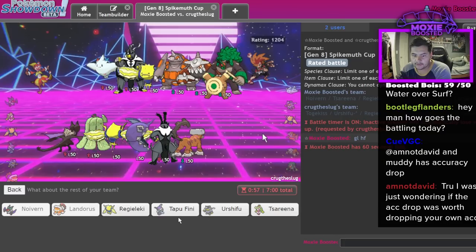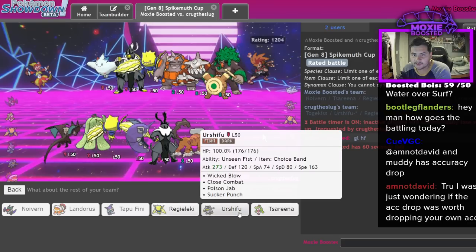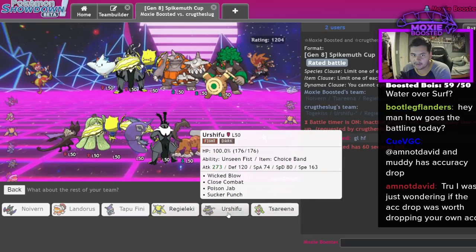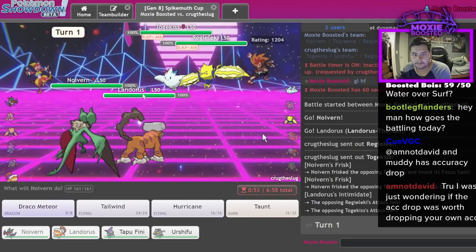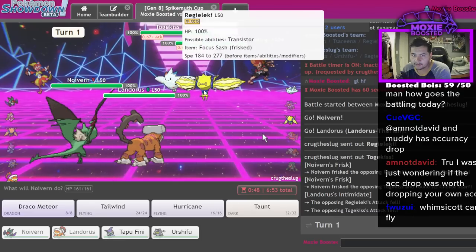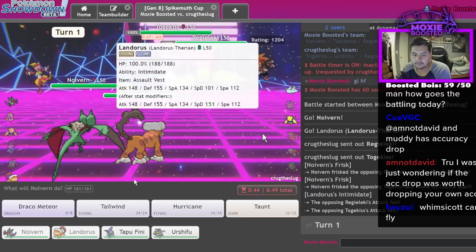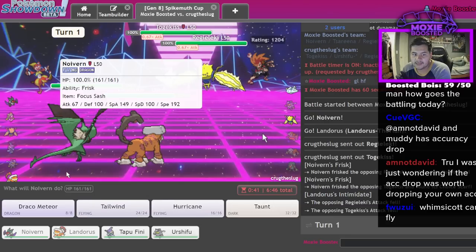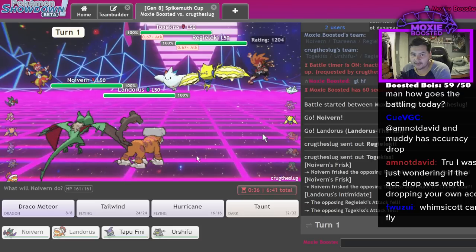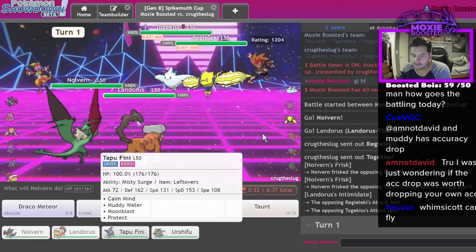Tapu Fini and the last mon is a little bit iffy. Tempted to go Urshifu because Urshifu is always phenomenal, but Zarude is also not bad - I think we'll end up going Urshifu. We see Scarf Togekiss so we already know what's going on. I'm not gonna be able to do anything with my guy. I think we Rock Tomb the Togekiss and sack our Urshifu if anything, because the Tailwind seems super important - actually maybe we just sack the Fini.